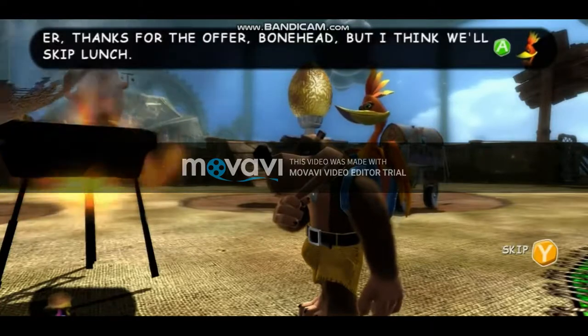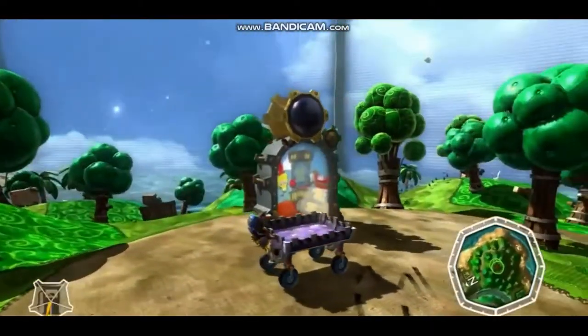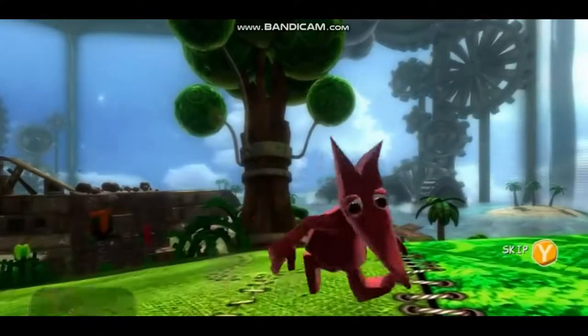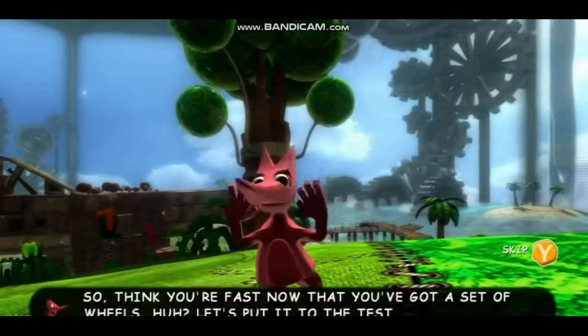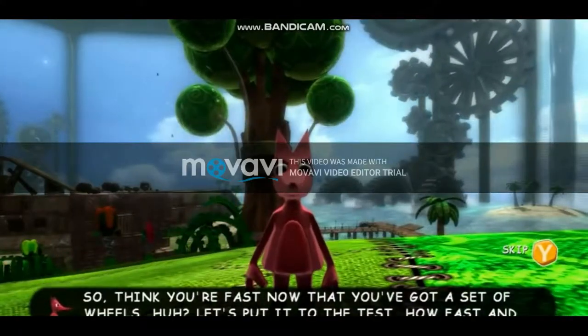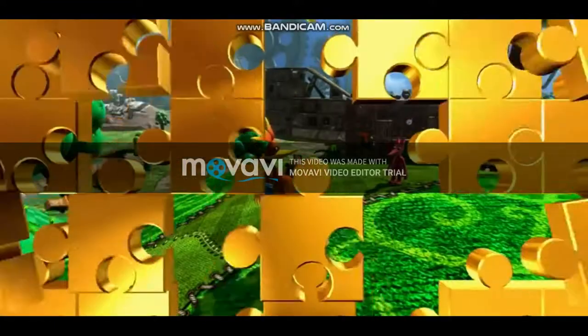After that, Klungo gives you a Jiggy. But there are also other things you can do in the level. For example, next to Klungo are two Jinjos. Doing these easy and simple missions gives you a Jinjo token, and with those you go to a bingo place and get rare vehicle parts.